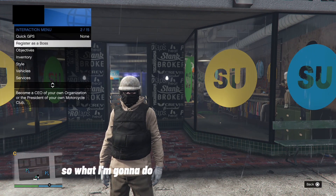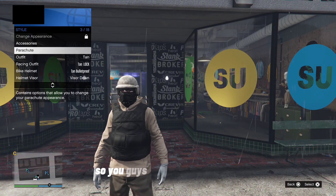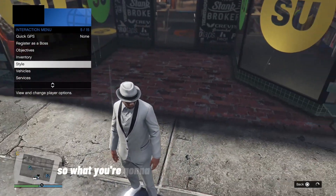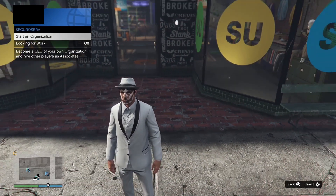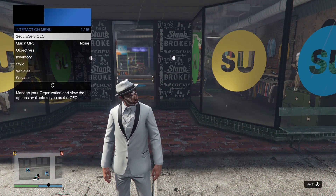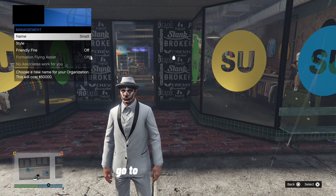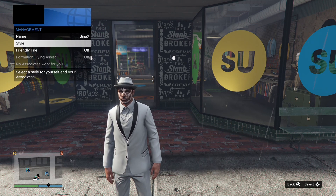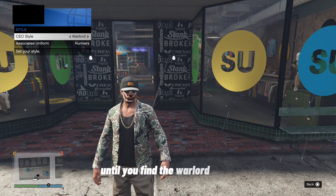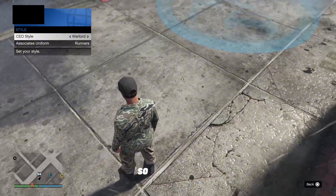I'm going to put on an outfit so you guys know that this works. Now you're going to want to register as a CEO and start an organization. Open your interaction menu, go to SecuroServ CEO, then Management Style, and cycle through the different types of options until you find the Warlord outfit. As you can see, the Warlord outfit has tan joggers.